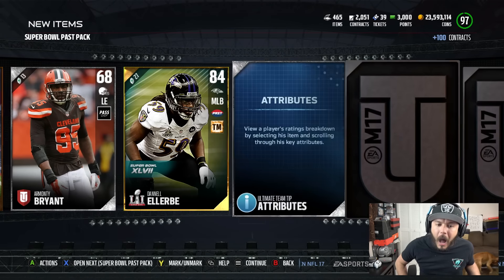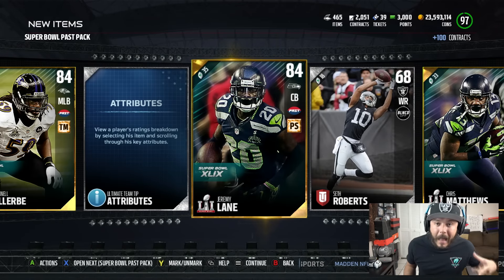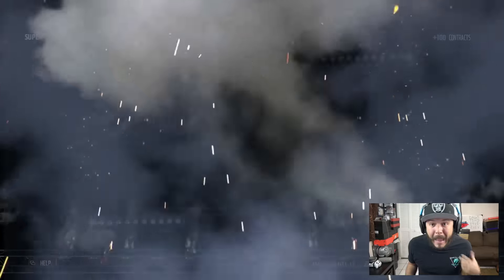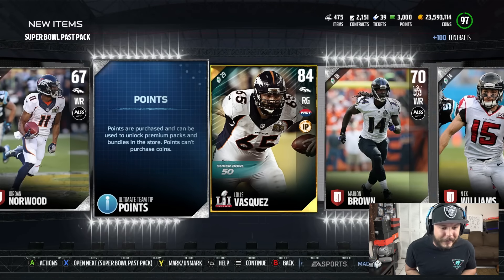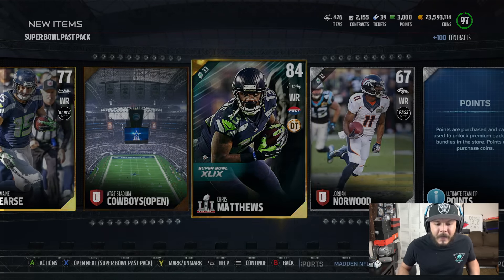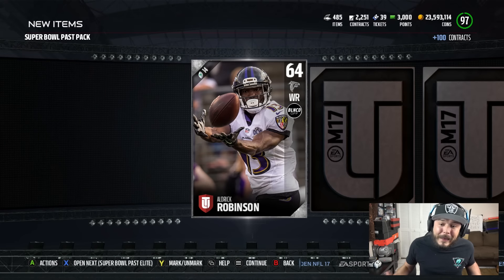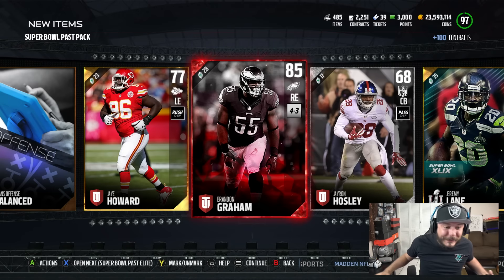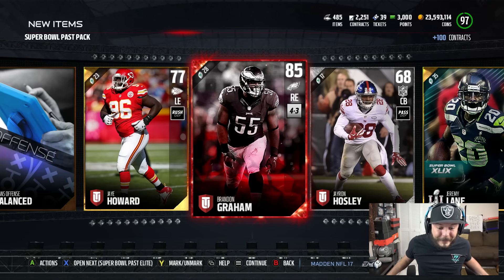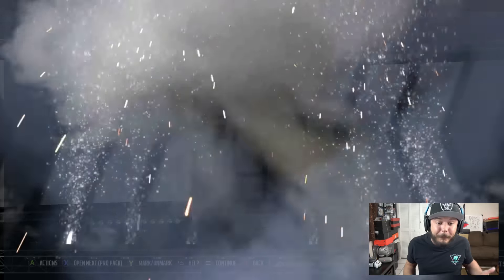Next Super Bowl pass pack. Obviously, they're going to probably drop way better packs after this, but I can't wait that long to get Marcus Allen. I'll go ahead and take the bullet for all y'all as we're going to get three more gold cards. The chemistry is cool, but you've got to have so many cards on your team to get that boost. We got one — a Super Bowl pass elite, guaranteeing us an elite. I'm going to take all those gold cards and add them to the set.